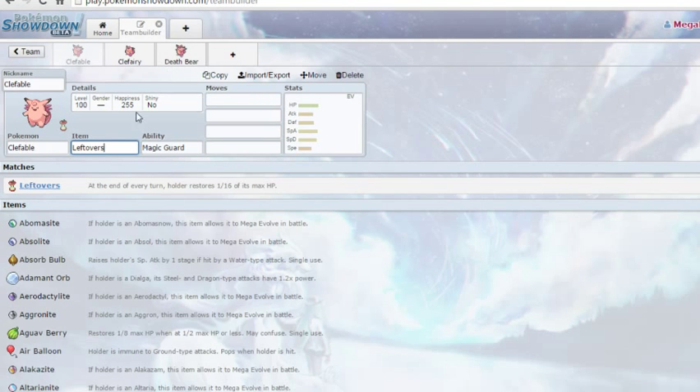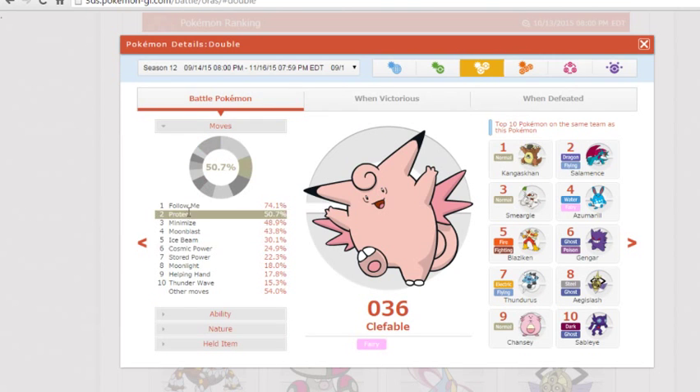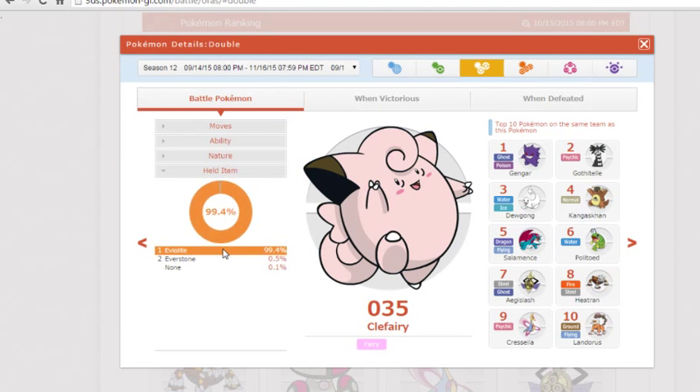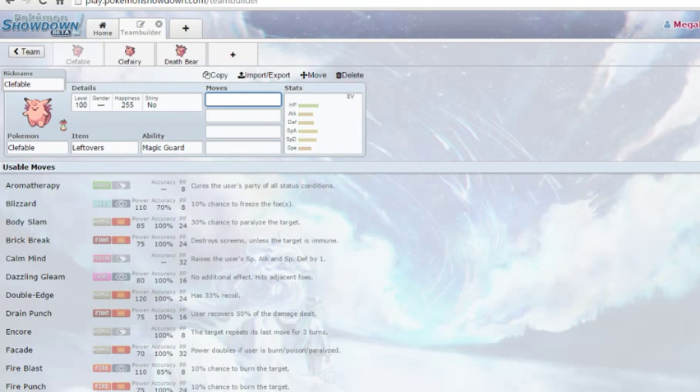Rocky Helmet is really good because a lot of Clefables run Follow Me. If you saw that quickly, I think that's a 74%. Going into Clefairy, that is a solid 99%. What's this held item? If it's not Eviolite — it is Eviolite Everstone. The obvious item for Clefairy is Eviolite, so we're not going to go into that. But Clefable seems to have some versatility when it comes to items.